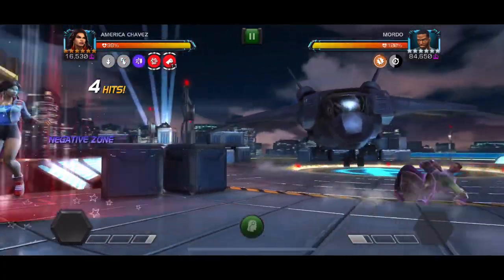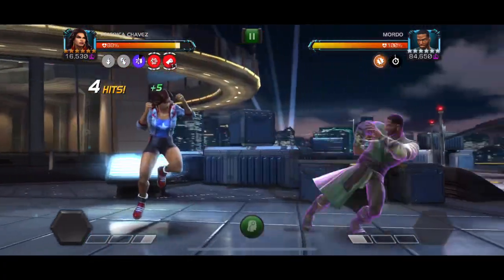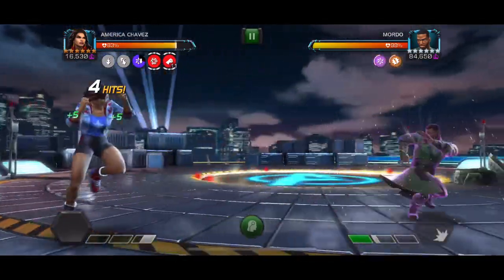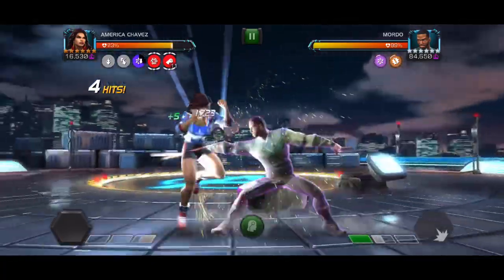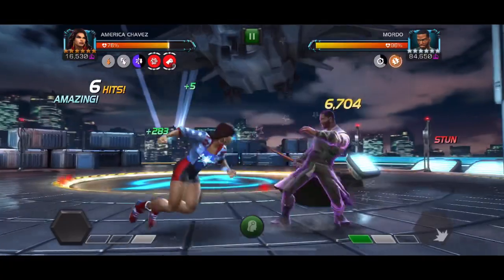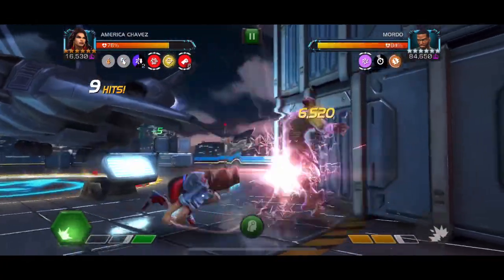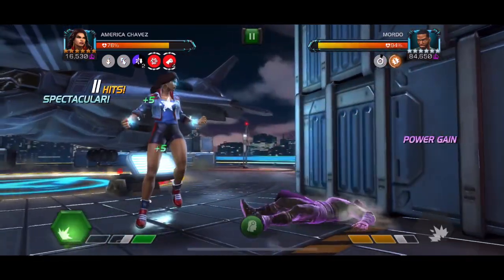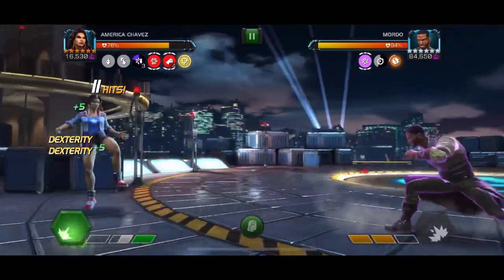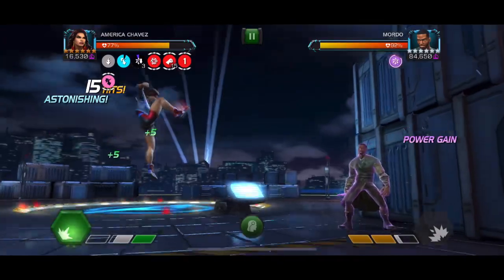I can mid-combo stun Morto with America Chavez, and if I keep the full duration I get the Negative Zone, where I can reduce his power gain to the point of it even going in reverse if I get a few of them on. He gets a passive power gain from the Power Flood from Spite, so my goal is to keep up the Negative Zone to keep power controlled so he doesn't go to Special Three the entire fight.